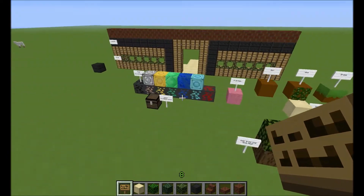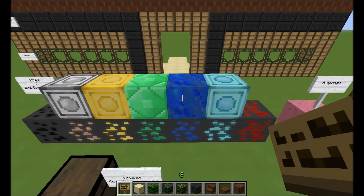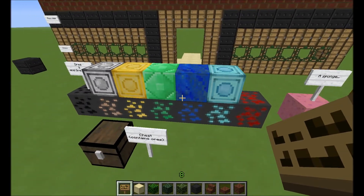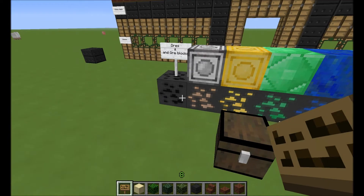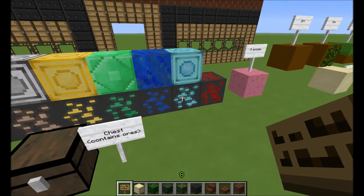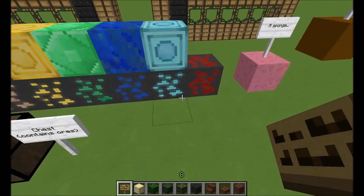Starting over here — this is actually the last thing I just finished: all the ores and stuff. The only thing I haven't done yet is the emerald ore block or the lapis. But I did the ore for coal, iron, gold, emerald, lapis, diamond, and redstone. That was just recently done.